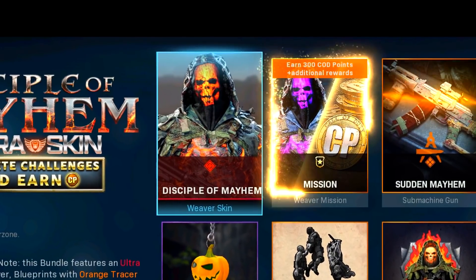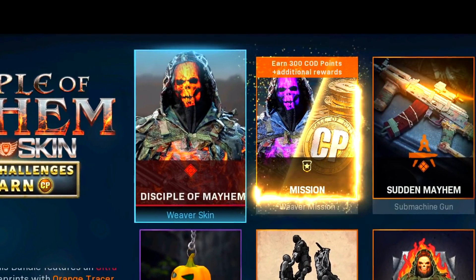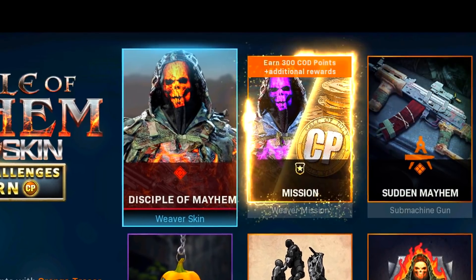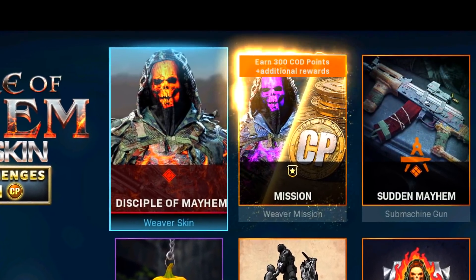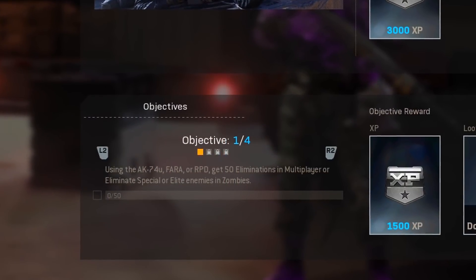This bundle comes along with the Disciple of Mayhem as the Ultra Skin for Weaver, but also Mission Challenges to get the purple version along with unlocking 300 COD points back. Let me quickly look at the objectives you need to complete to unlock the COD points and the new skin.